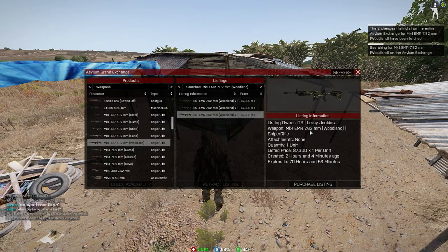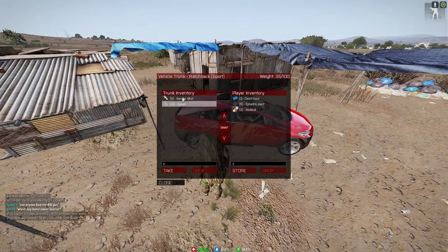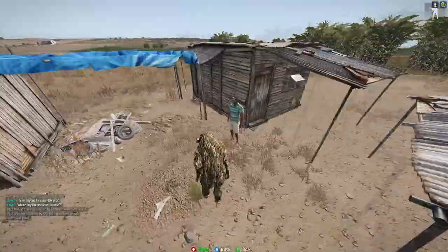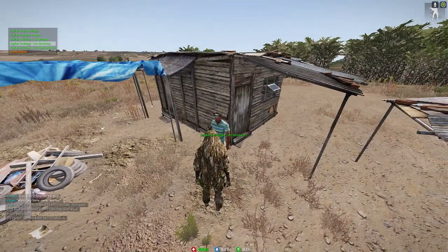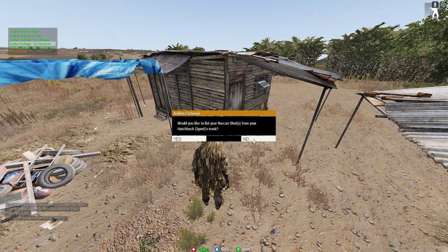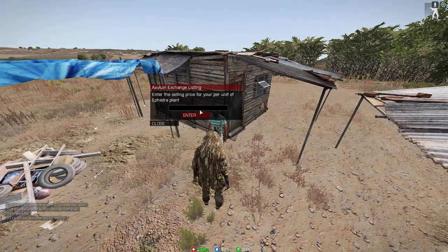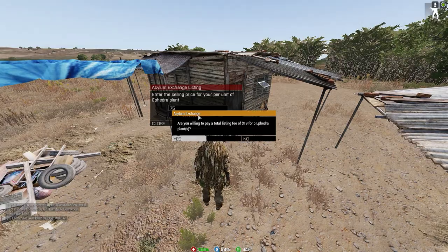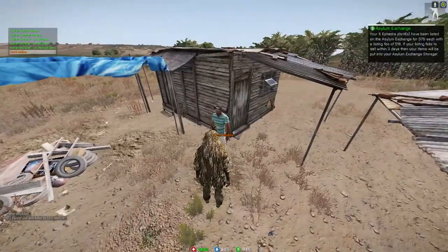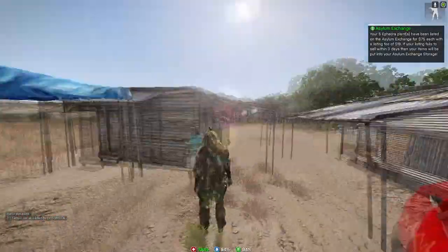I have 10 opium and 5 narcans left, and I'm going to relist the ephedra as the last option. I'll hit 'list resources' and go through the prompts — no, no, yes — and list these for 75 each because I don't really care. I'm paying a 19 fee. Pretty simple.